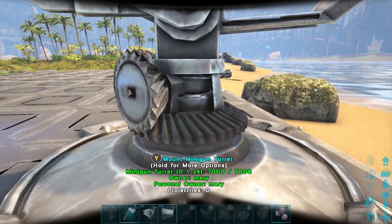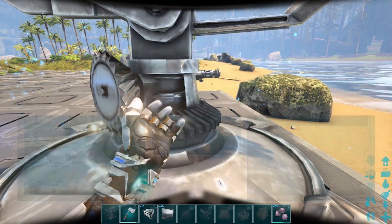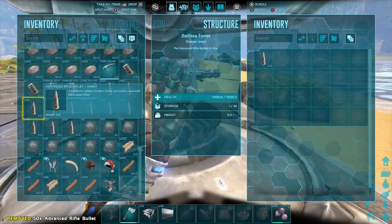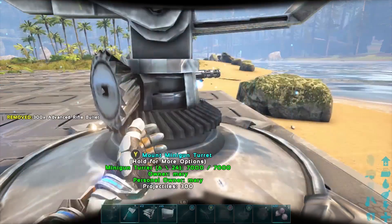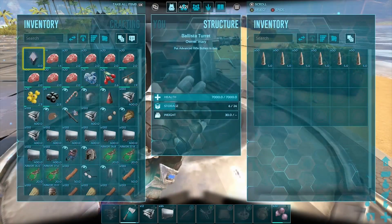So now we're just going to go over here and access the inventory and we'll move those bullets that we spawned in earlier into the inventory. If you guys are having trouble accessing the inventory of the minigun or of the tech generator, it's because you don't have the engrams learned. So make sure you use the command give engrams so that you unlock all the engrams in the game.